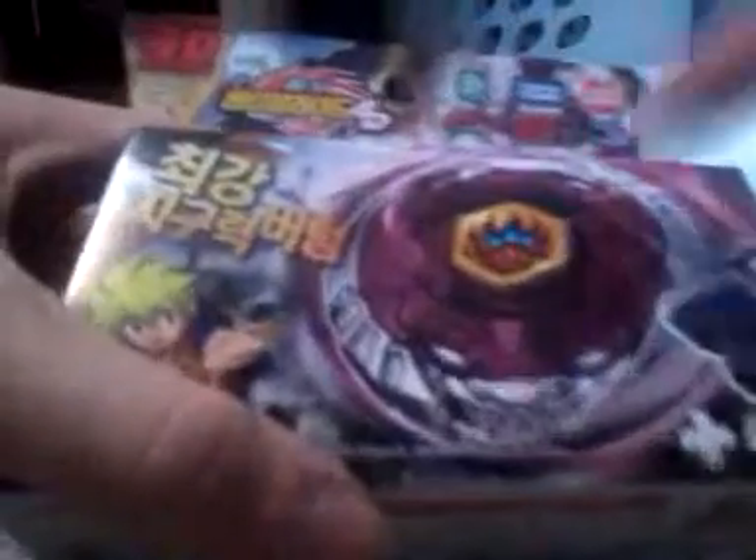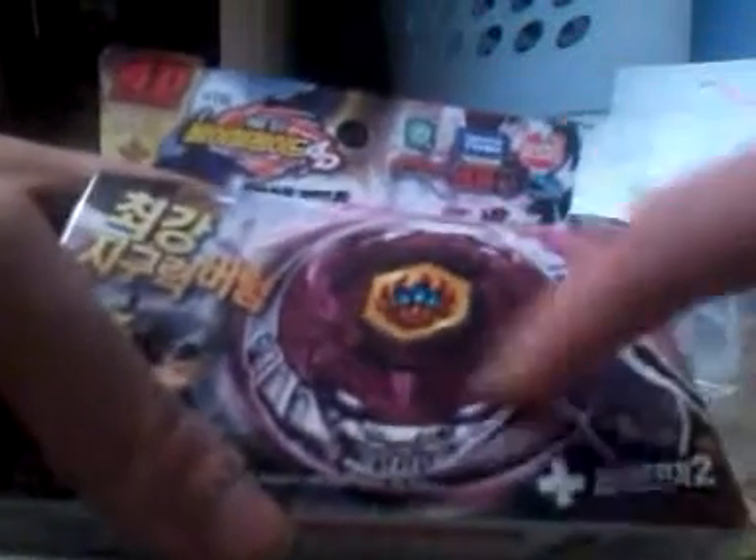There's Chris — my own name is Chris, and my favorite bay overall is Phantom Orion. Funny. There's the Light Launcher 2, the ripcord, and there's the Phantom Orion face bolt design — energy ring, fusion wheel, and stamina mode. You can see the little Orion symbol right there.